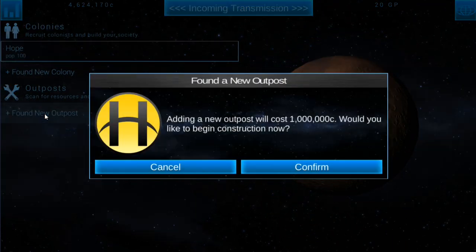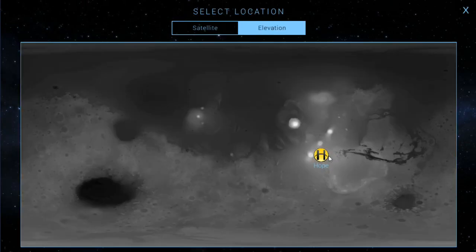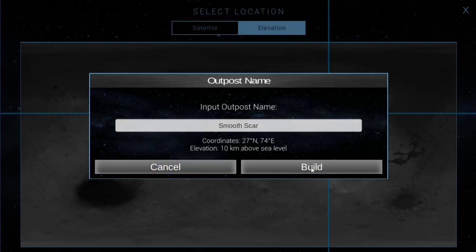Let's go back to colonies and get our first outpost — it's going to cost us a million to do it. Just like the elevation for the colony, you want to put your outpost at a high enough elevation that you won't lose it if sea levels go up, because your colonies can go bankrupt and people can die and starve and you'll lose the game. There's no single best answer for where to place your first outpost — I always just try to go for an area that's pretty good above sea level and drop it there. 10 kilometers is pretty good.